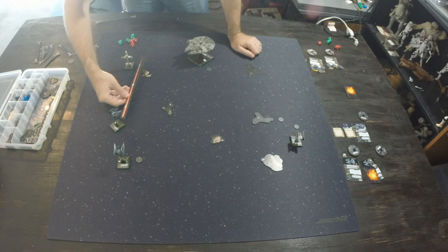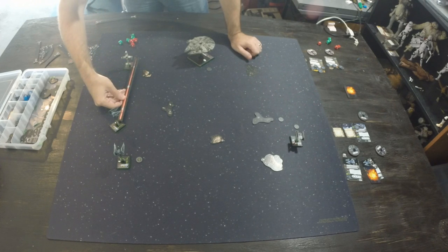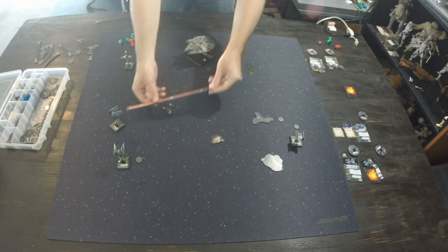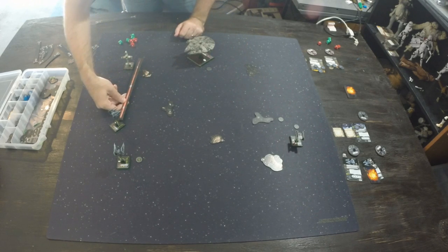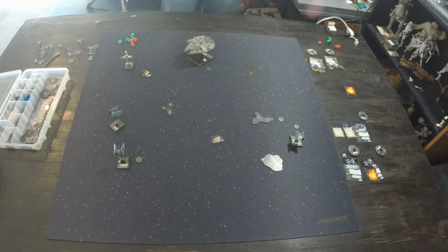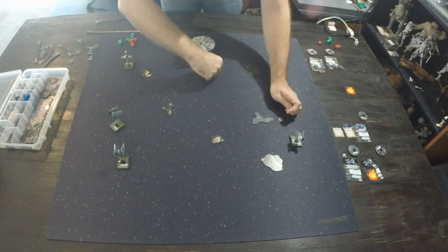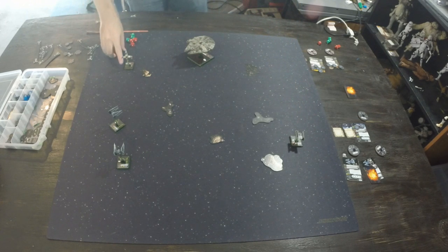The Interceptors get to shoot at pilot skill 1. However, Interceptor 26 turned at an angle such that the B-Wing is just outside his firing arc, so he cannot return fire this turn. That ends the turn — all green tokens (focus, evade) are removed. Target locks persist if unspent. We also discuss red maneuvers: performing one gives you a stress token, and with a stress token you cannot take actions.